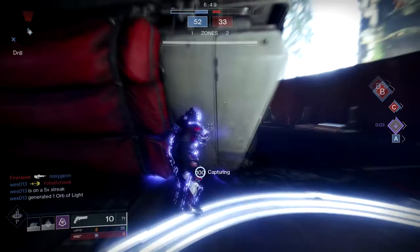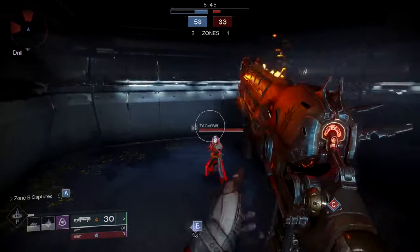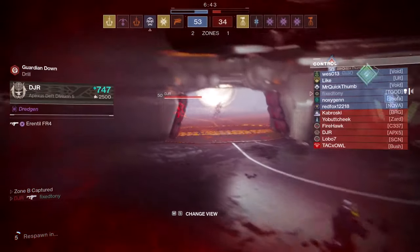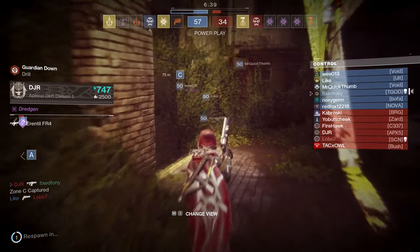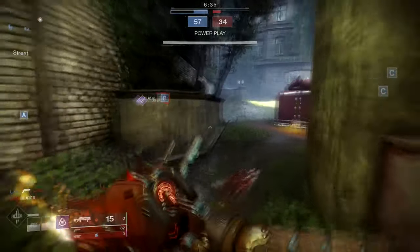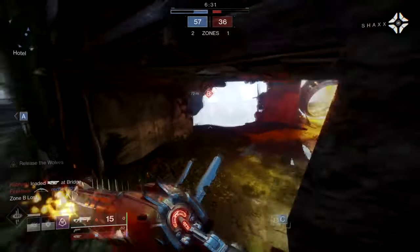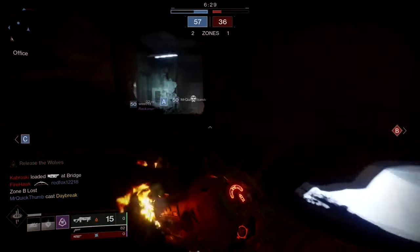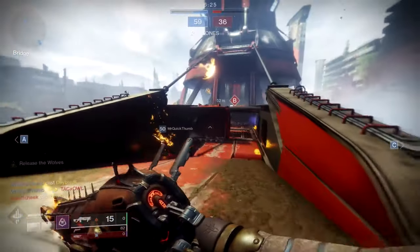This step might be rough for those who aren't into PvP. Strength in Numbers has you kill Guardians with hand cannons. Note that you do not need to use the Rose for this part — I ended up using the Austringer. This quest step wasn't hard at all; my first match I got 55% completion, so it won't take you that long.